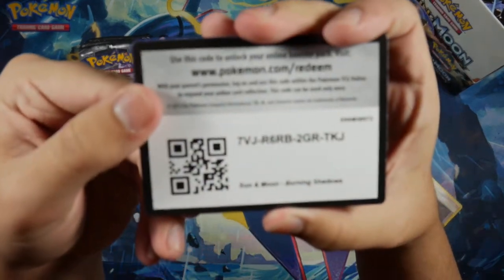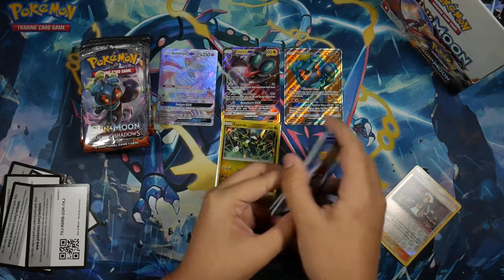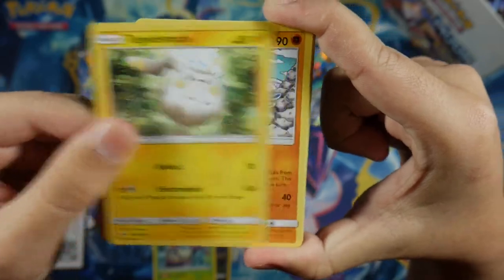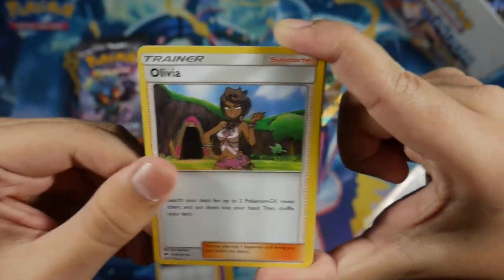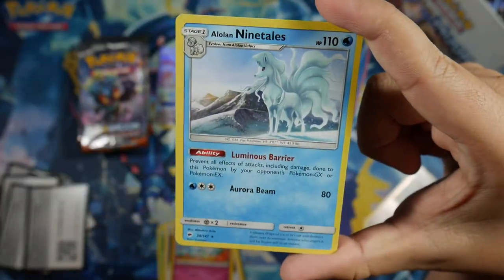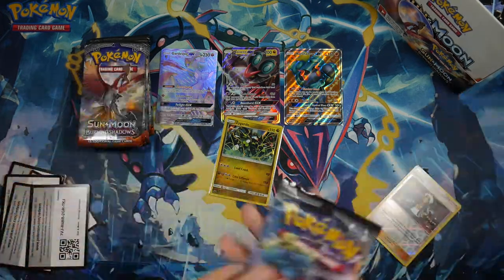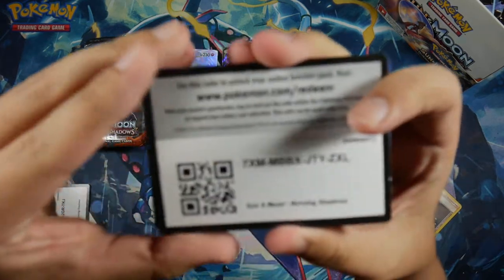Even though I won't sell it — I don't sell my cards, I like keeping and collecting them. In this pack we got a Magikarp, Alolan Rattata, Wimpod, Togedemaru, Sawk, Psychic Energy, Kiawe, Olivia, Comfey, Gloom Reverse Uncommon, and for our Rare we got an Alolan Ninetales non-holo. Look at that artwork — this set has amazing artwork, just like Guardians Rising, and this is the third Sun and Moon set to come out, and so far it's very good.